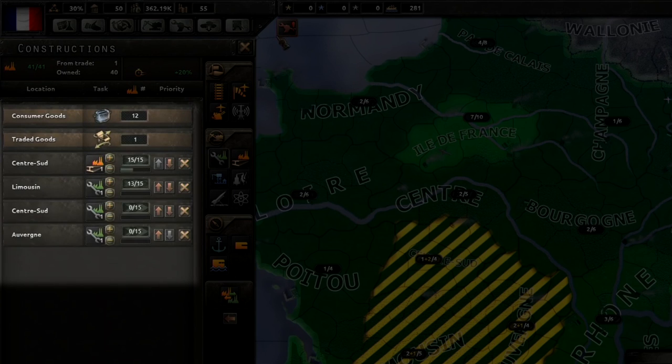This bottom section details what your factories are currently producing. Note that you will never be able to use all of your civilian factories — some will always be used to produce civilian goods. In this example, 12 are producing civilian goods, one is being traded away for resources, 15 are constructing a new civilian factory, and 13 are constructing a new military factory.